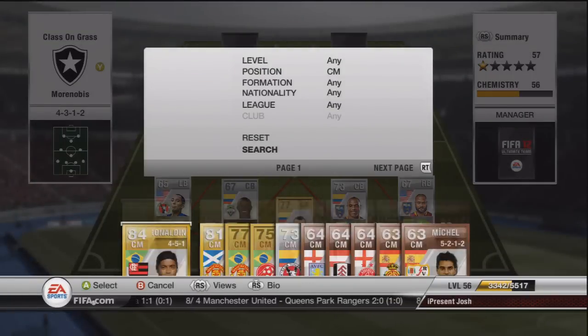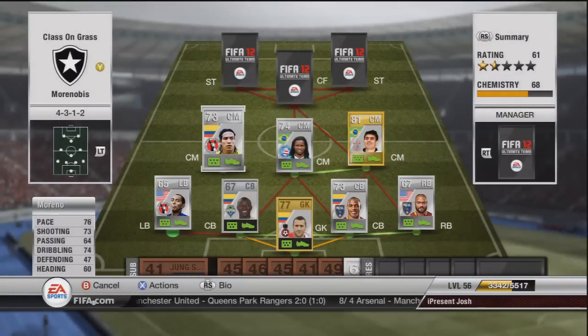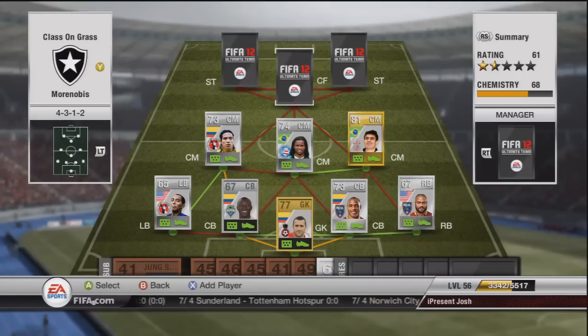Moving on to the last centre mid, we have a player called Moreno, making his first appearance on Skilly Squads. He's got 76 pace, 73 shooting, 64 passing, and 74 dribbling. He's 5-star skills and costing around about 8K in central mid because he's normally a centre forward.